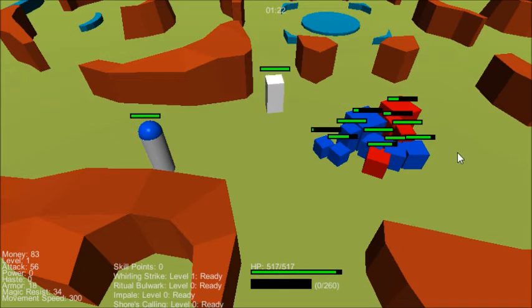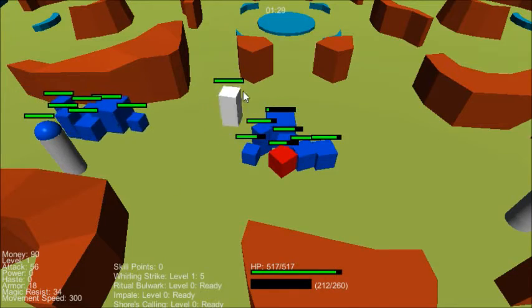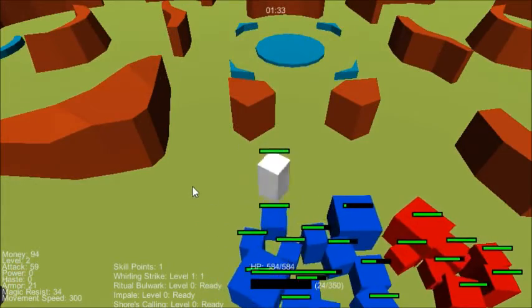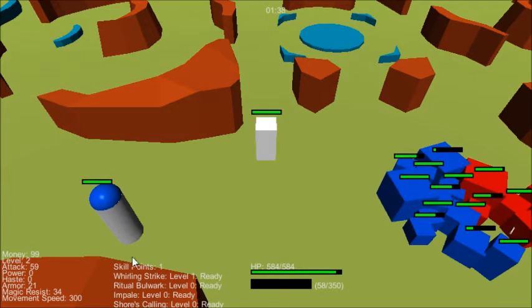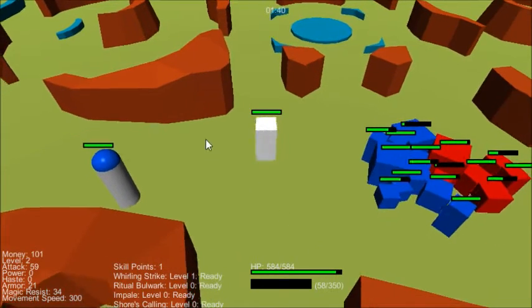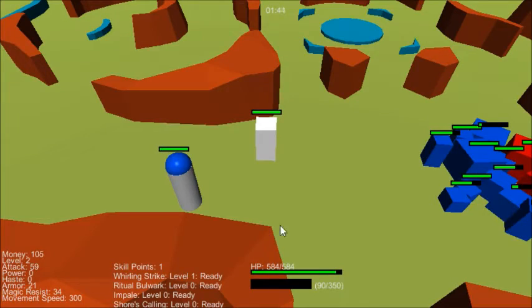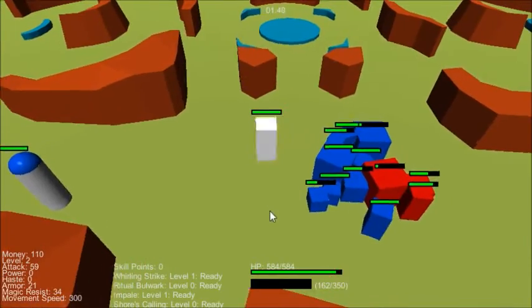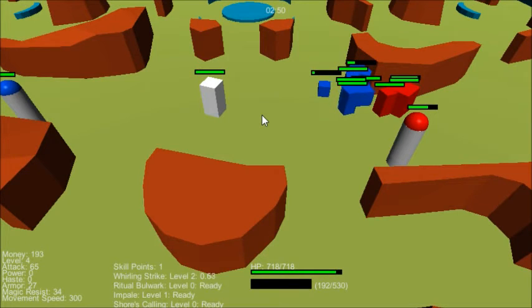We also have the base work for some abilities. We've been working on stand-in shapers to help us do specific things, such as working with self-buffs, CC like variable slows with Cerulean's Whirling Strike, and displacement abilities such as Impale or Source Calling — whether applied to self, a target, or various targets.